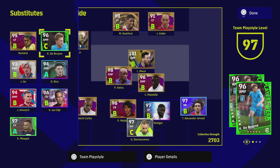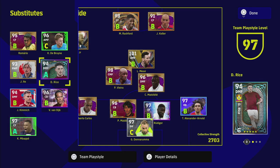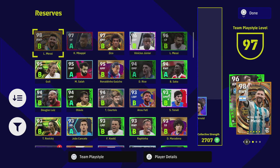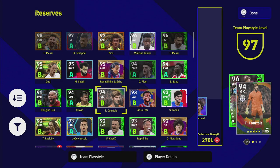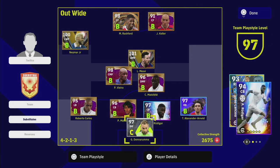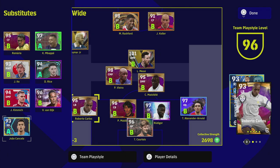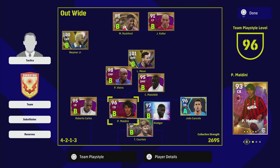We have cover everywhere except goalkeeper, so that's another area to look at. I've got right back cover with Kimmich, center back cover with Declan Rice and Van Dijk, and DMF and CMF cover with Kimmich and Declan Rice. I'm probably going to bring in another specialized player there. I'd definitely recommend having a good A-form goalkeeper — I'll take off Courtois and put Courtois in there, then Cancelo — who's on A form — will slot in ahead of Trent. We're just trying to keep everything as smart as possible.